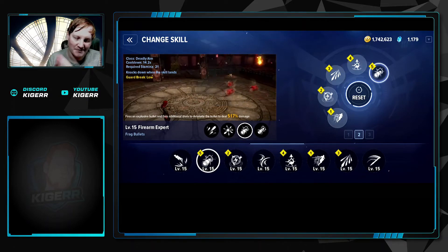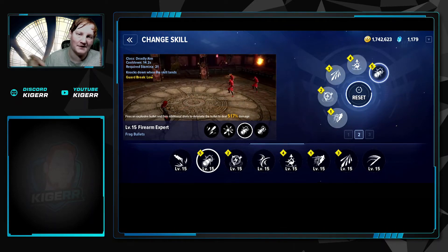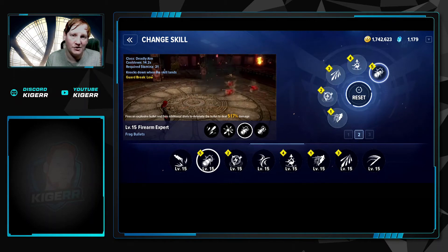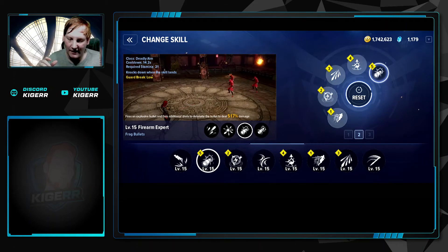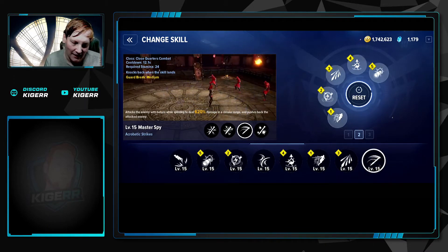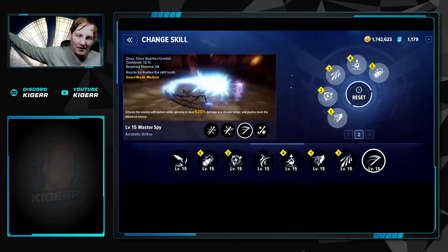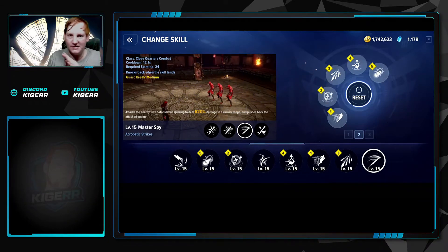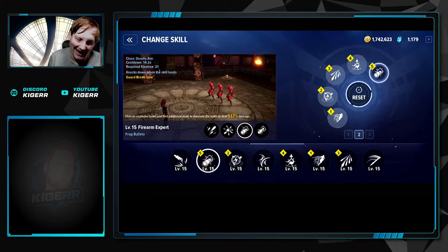Then we do Firearm Expert Frag Bullets, which on auto should go after the same target as High Explosive Grenade. It has a similar AoE range, and since the enemies are already burning, they take extra damage from this AoE. As an alternative to Quick-Step Strike, I've also messed around with Master Spy Acrobatic Strikes. It won't lead your character to other places — it stays in a confined area, which is the same confined area as High Explosive Grenade and Frag Bullets.